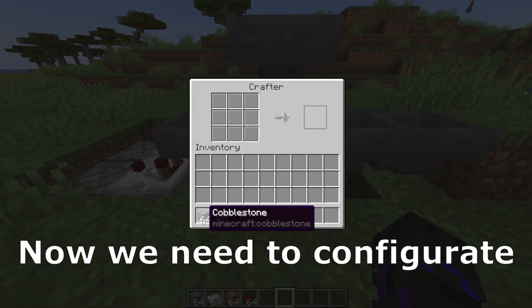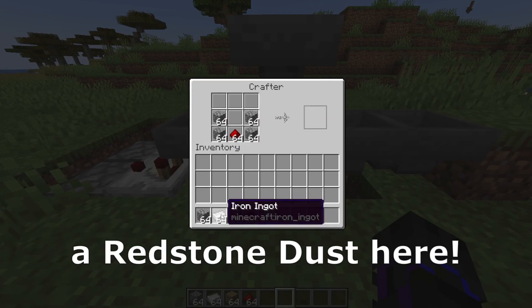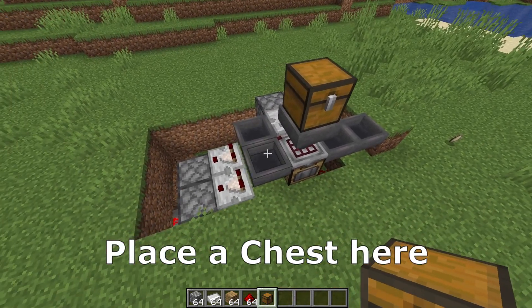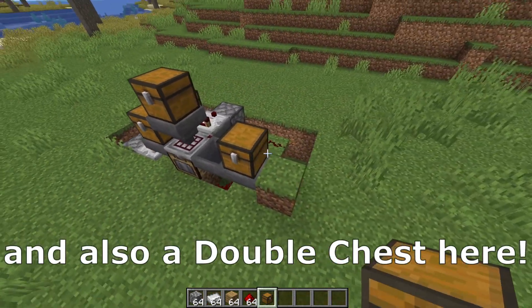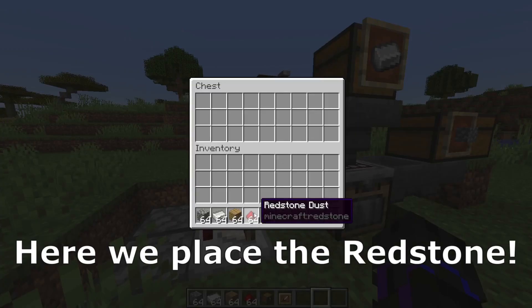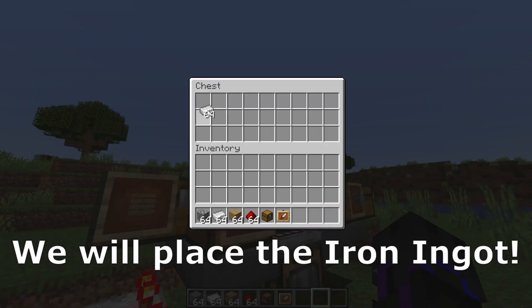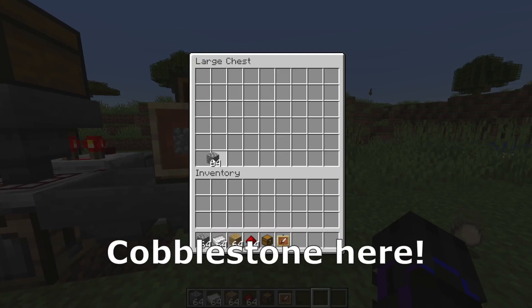Now we need to configure the autocrafter. Here we place the cobblestone, redstone dust here, iron ingot here, and the planks here. Place a chest here, another one here, behind a double chest, and also a double chest here. That's the chest which we need. So here we place the planks, here we place the redstone, and here up we place the iron ingot. The most important thing is to place a lot of cobblestone here.